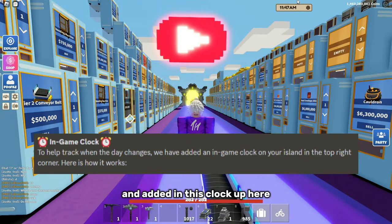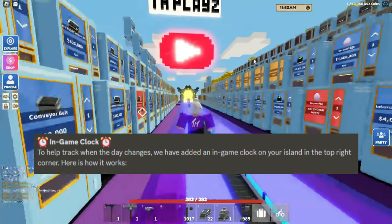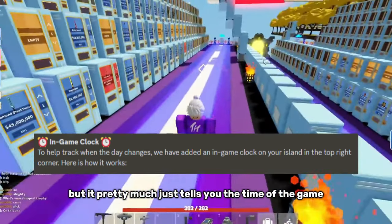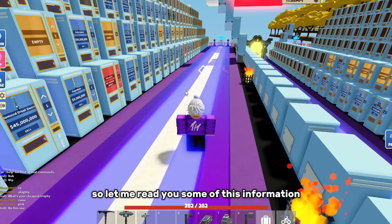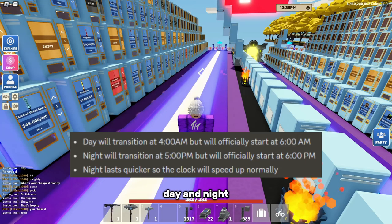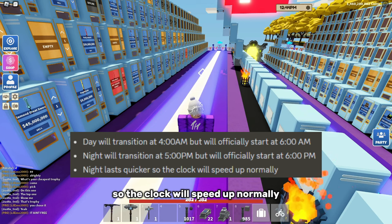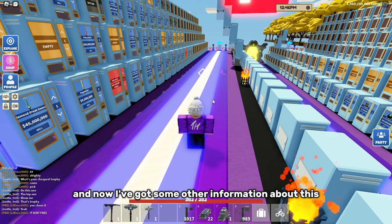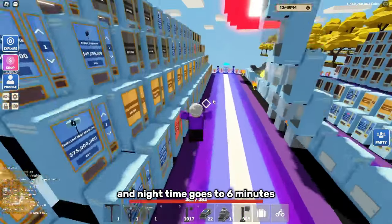Roblox Islands has added this clock up here. Now this clock is just a side thing from this update, but it tells you the time of the game and when it's going to change to day and night. Day will start at 4am but officially start at 6am. Night will transition at 5pm but officially start at 6pm. Night lasts quicker, so the clock will speed up normally.